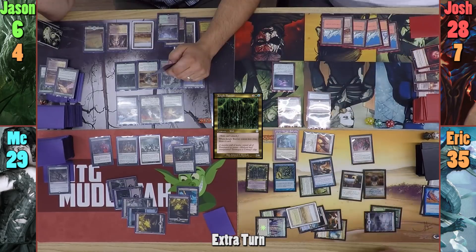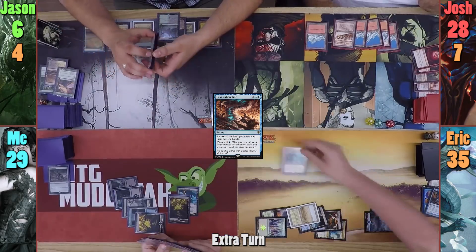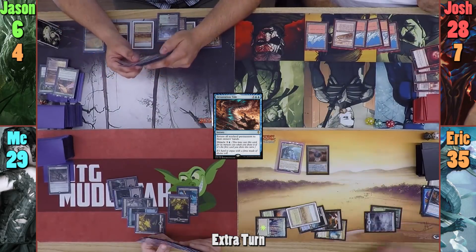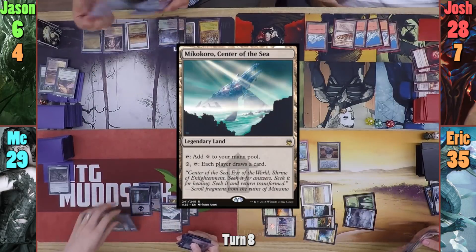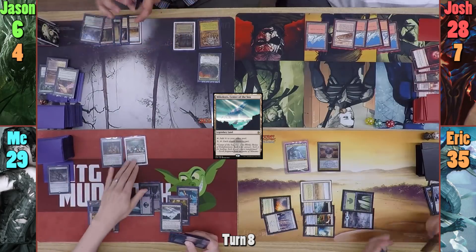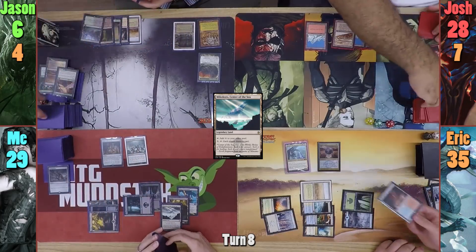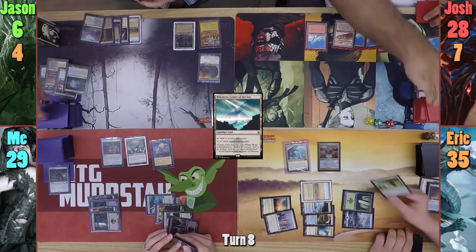Erik then taps out, floats 15 mana, and casts Devastation Tide. With his remaining mana, Erik recasts Arcades and Mirari's Wake, passing to me and discarding down to 7. I play Minamo, School at Water's Edge as my land drop for turn, and recast Altar of the Brood. I then recast Phyrexian Arena, milling my opponents for 1. I then drop the Undead Warchief, milling them all again for 1, and pass to Jason.